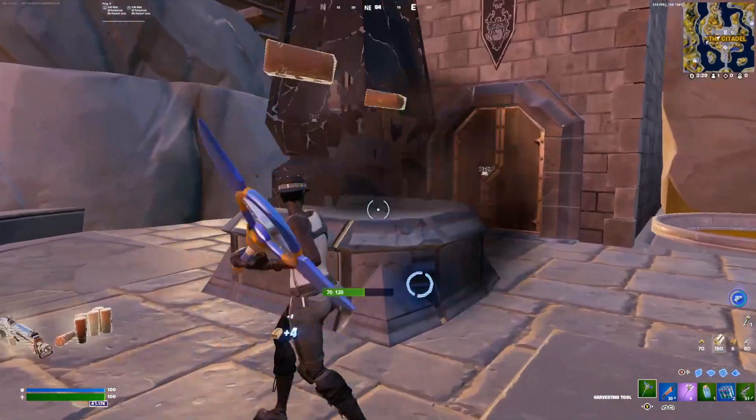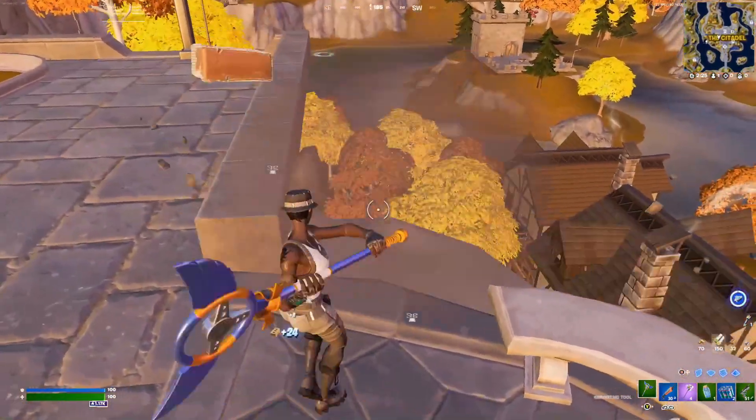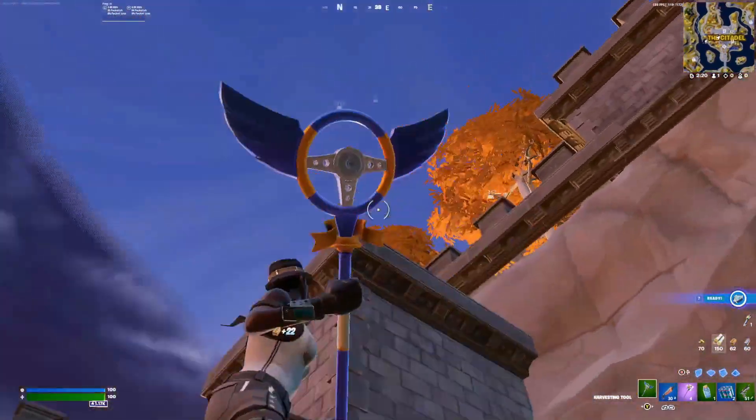We're out in the open now and we farm these trees for mats. There's also a stone thing for mats - the stone edges around can give pretty decent materials, about 30 per one.